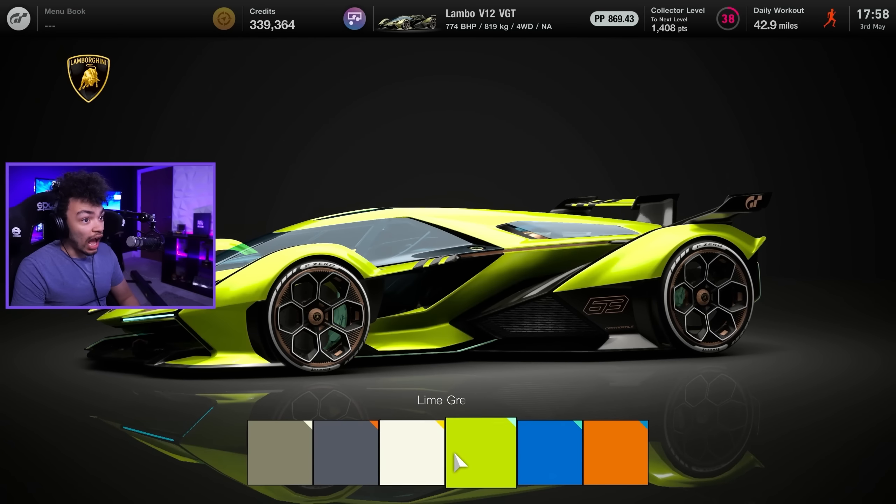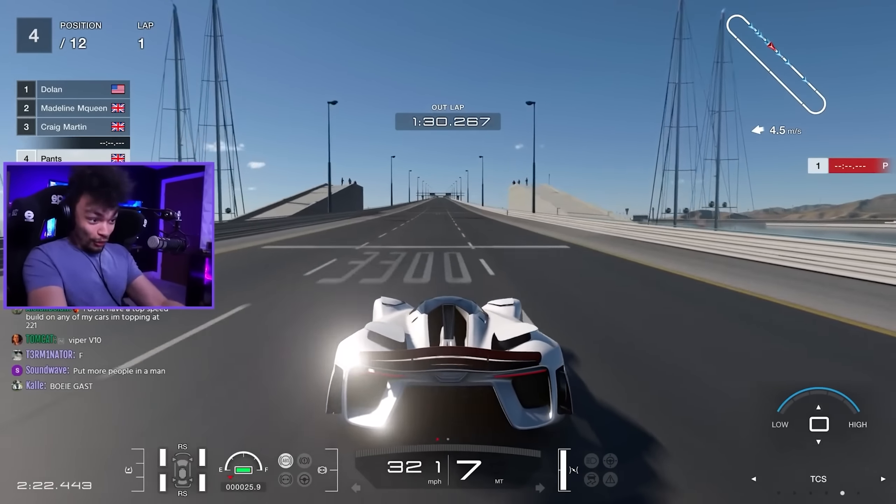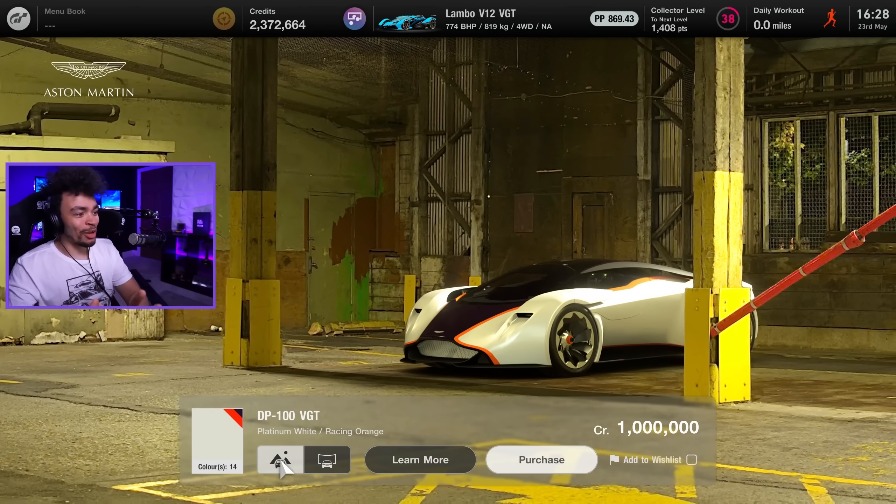In GT7, we've checked out some properly weird and wonderful cars. However, today I wanted to go kind of the other way and look at the ugliest car in the game. Gran Turismo has these Vision GT cars, which honestly are really, really cool — they show the future and what brands would do if they had infinite money. But this is the Aston Martin Vision GT. It's quite frankly the ugliest thing I've ever seen in my life. No sane person would spend 1 million credits on this car — except me. Let's do it.